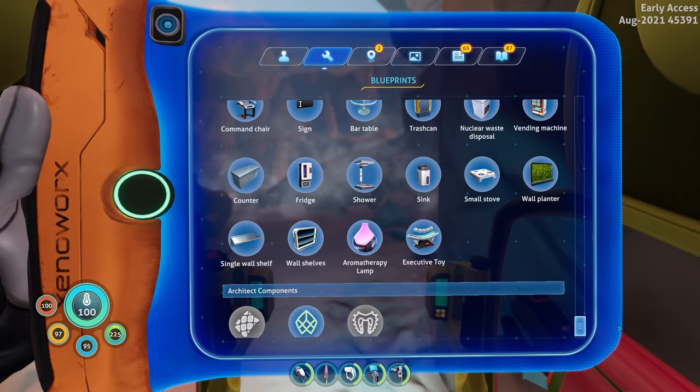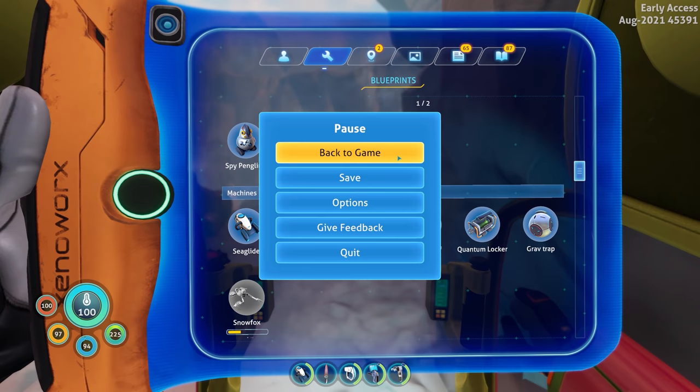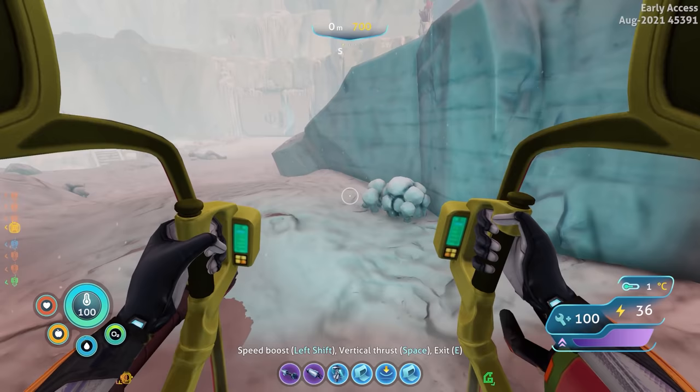I remember kicking myself like 'why didn't I make that earlier' because it was so cheap. Let me check — two titanium, wiring kit, silicone rubber, a battery, and copper wire. Yeah, that's so cheap. I don't know why I don't have that right now. It's just going to take up even more inventory space though.